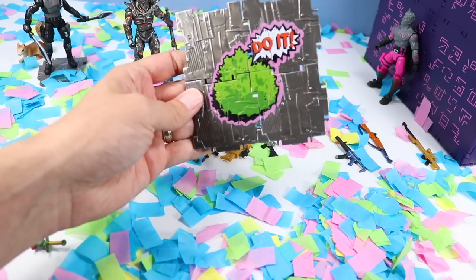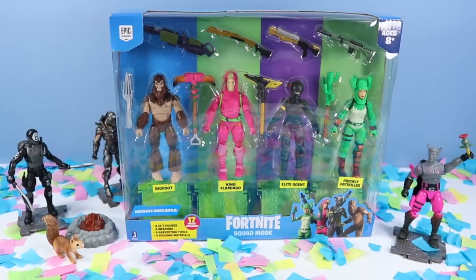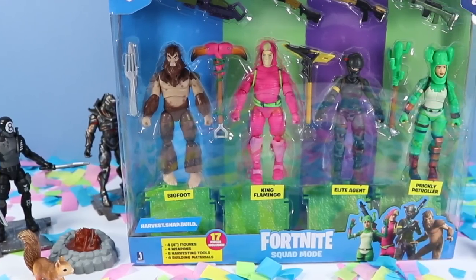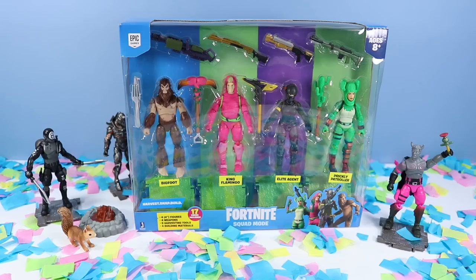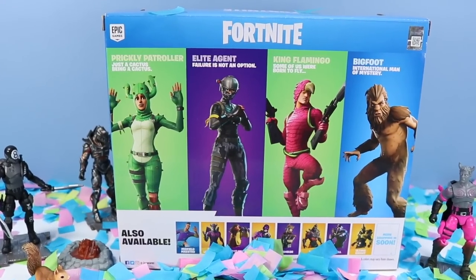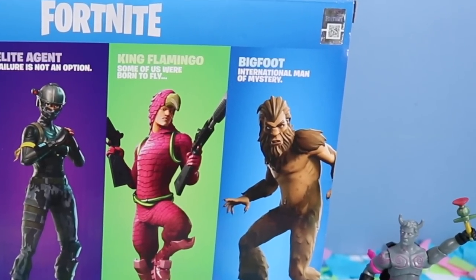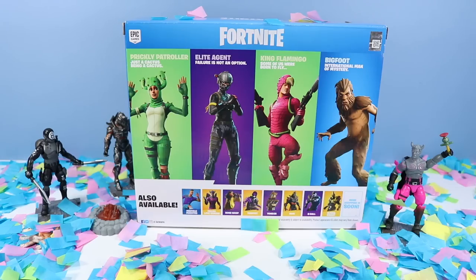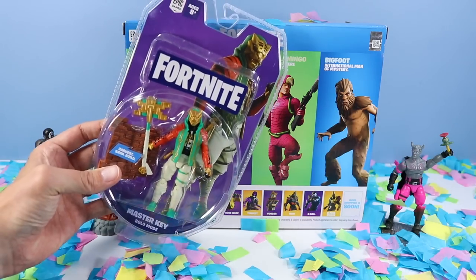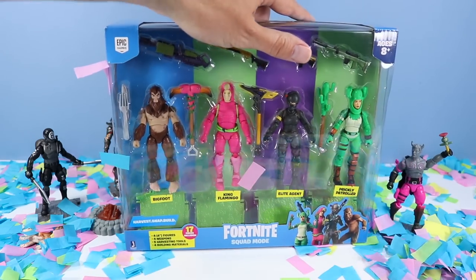We've got the 'Do It' spray panel — very vibrant in color with green, white, and pink. It looks like we have just a little more time for one more pack today. Let's check out the Fortnite Squad Mode pack with Bigfoot, King Flamingo, Elite Agent, and Prickly Patroller. On the back: Prickly Patroller — just a cactus being a cactus; Elite Agent — failure is not an option; King Flamingo — some of us were born to fly; Bigfoot — international man of mystery. Some of these figure packs are really mixed up. I've found figures like Master Key and Spider Knight, so it's tricky to tell when things drop.